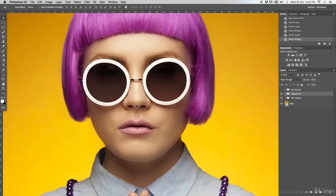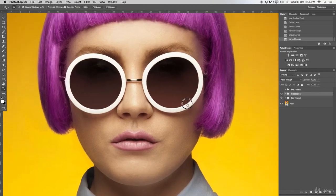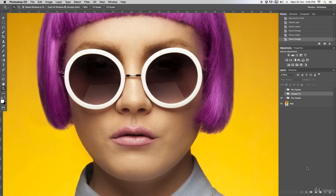In today's episode I'll teach you how to replace reflections on sunglasses but still let it look realistic. Over in Photoshop, in our layers palette on the right-hand side, you can see the before and after. We'll go and retouch the glasses. This is a complete snippet from our Foxy Hipster Pro tutorial which is also brand new on the website.